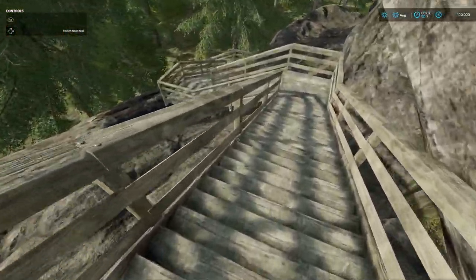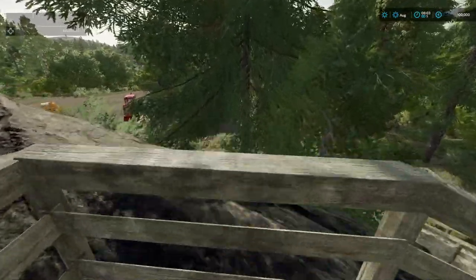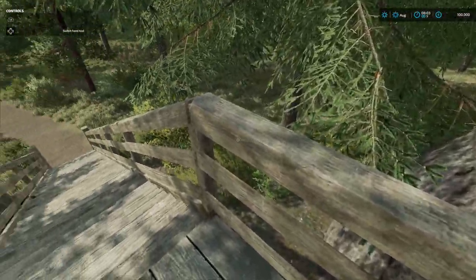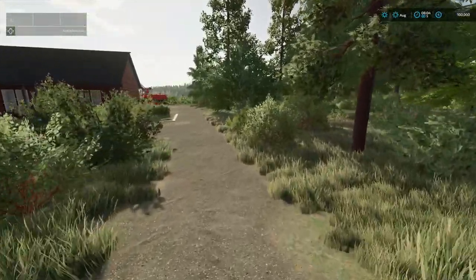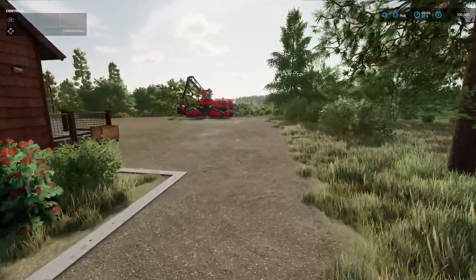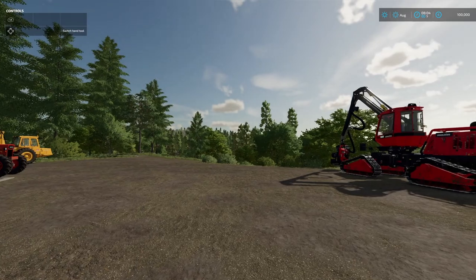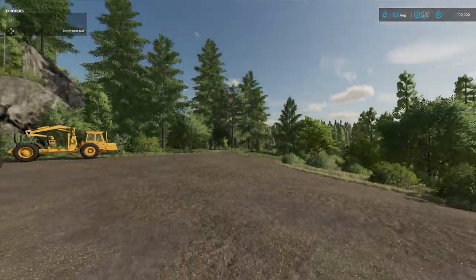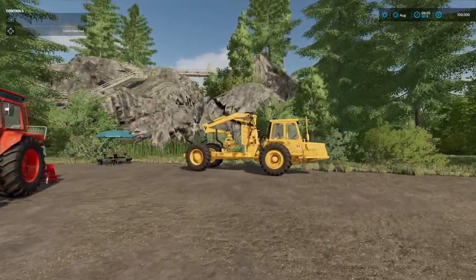Silver Island Forest just blew my mind when it came out — just the starting sequence at the top, beautiful, walking down the stairs to your farmyard. Of course it is predominantly forestry, but it also introduced mining and mining equipment. I did do a series on that where I started up around the main mine and used a lot of forestry, planted a lot of trees, and had an exceptional amount of fun on this map.